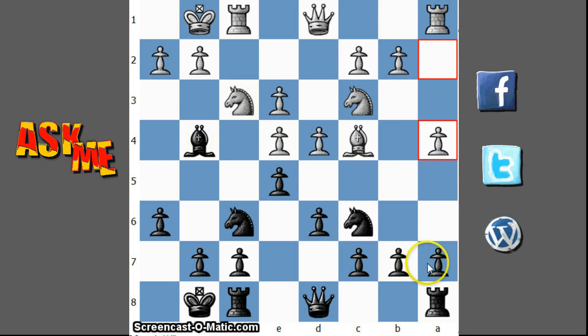A4 is played. Let's just play a6 — I don't want to let my opponent gain some space that easily.